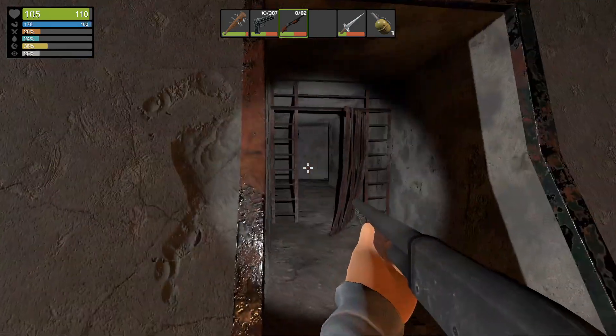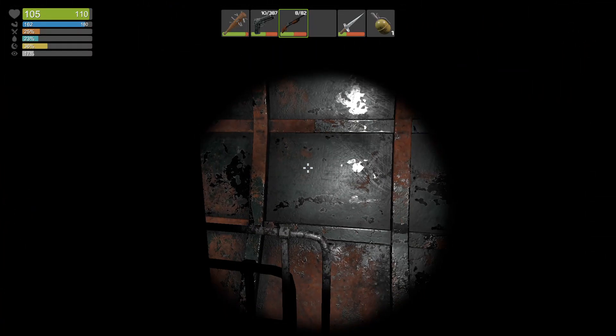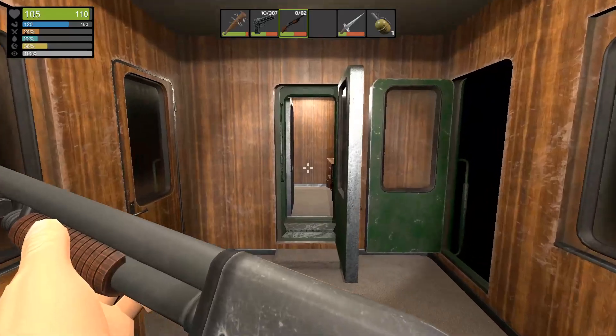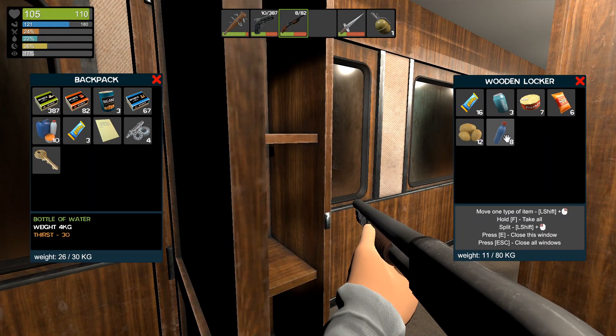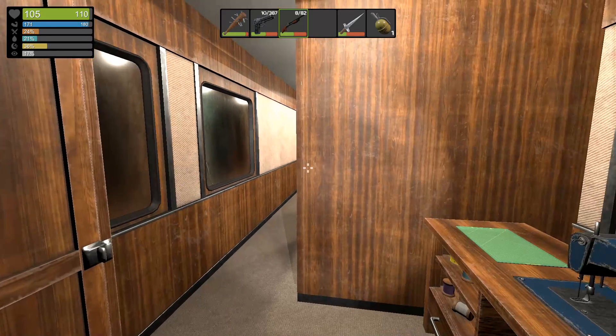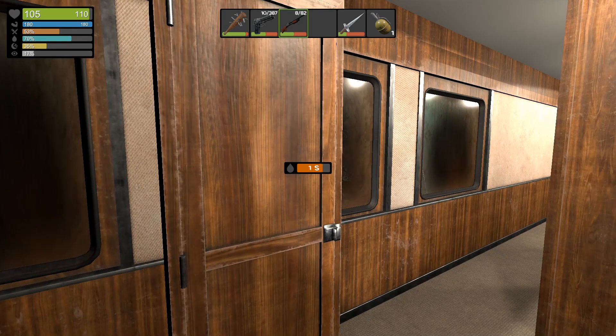Ooh, somebody actually destroyed that — we will definitely check that, but I want to get some water. Oh God, let's see, it got real dark real quick. Okay, let's just shift-click. We'll take four for now. I'm definitely going to drink some. And then we'll work on our inventory, too — put some stuff away. Like, we're really good on food — we got three beans, that's 90 right there. We'll drink one more water and then we'll take some with us.